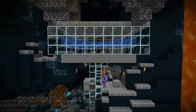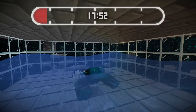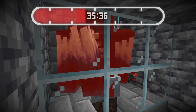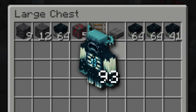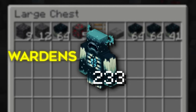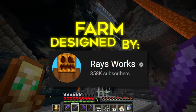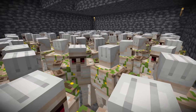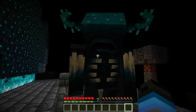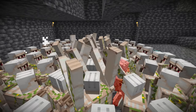Now that this Warden farm was up and running, it was time to test its limits. Let's see just how many Wardens we can kill in one hour with this farm. 233 Wardens killed, and I now have a ton of Sculk Catalyst. Huge thank you to Raiseworks for designing this farm — I've linked their original video down below. If there's anything to be learned from this video, it's that it doesn't matter how scary a mob may be; it will never stop the Minecraft community from finding an easy way to farm it.